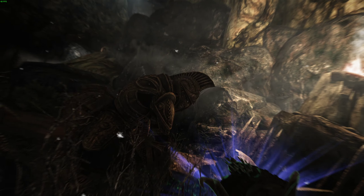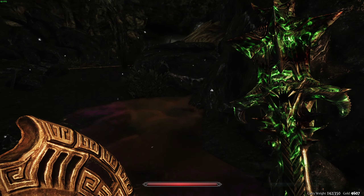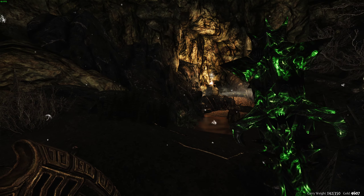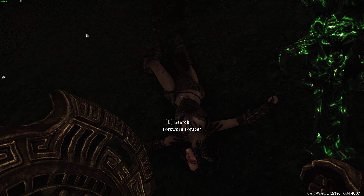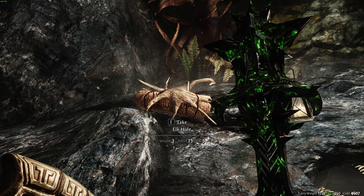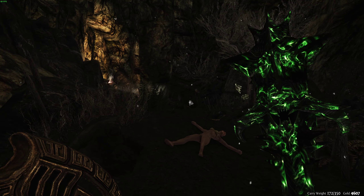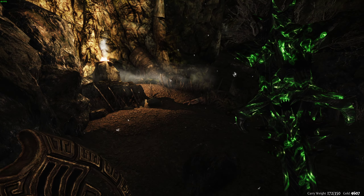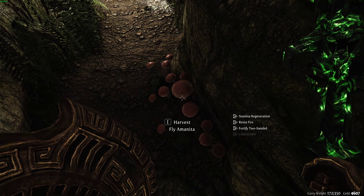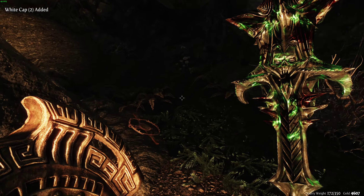Oh, that one got through. I'll go ahead and trip this. All right, what do we have over here? Elk hide - I don't need elk hide, I would have taken the antlers. And fly amanita, white cap. That's a trap.